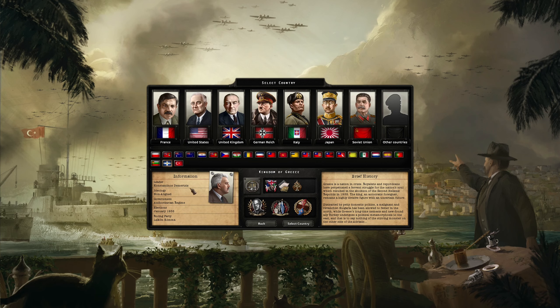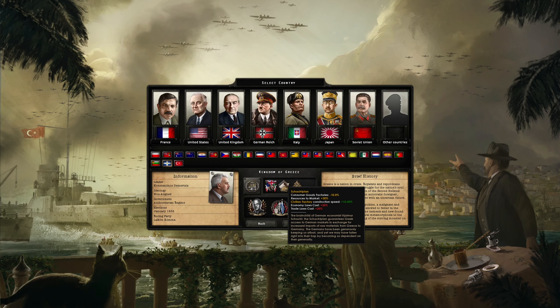When it comes to Greece, we start with a non-aligned ideology, an authoritarian regime, and a centrist ruling party. Our problems are debt to the IFC, consumer goods factor at 15%, and stability minus 10%. We have debts to the United Kingdom, France, and Italy that we will have to pay back. The Schachtplan gives consumer goods factories minus 10%, resources to market plus 30%, civilian factory construction speed plus 15%, economy loss plus 25%, and trade loss cost plus 25%. We also have political instability.